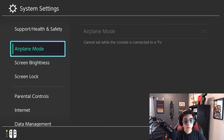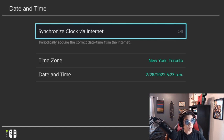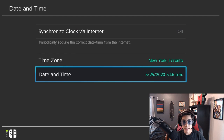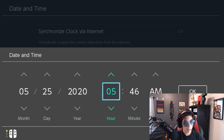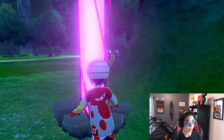On your Switch, go to System Settings and then Date and Time. Synchronize it on and then synchronize it off so that it's today's date. It's currently May 25th, 2020, 5:46 PM. Change this to AM and make it 1 AM. Then go back into your game and initiate a battle.